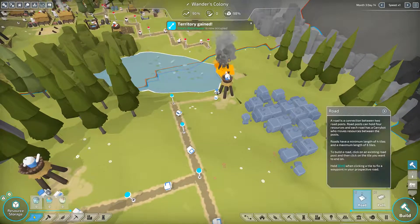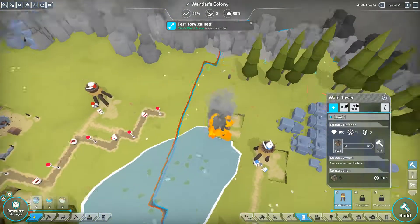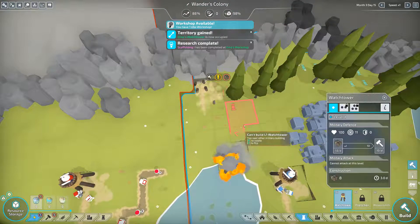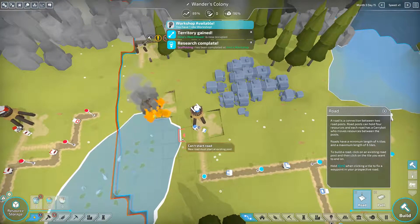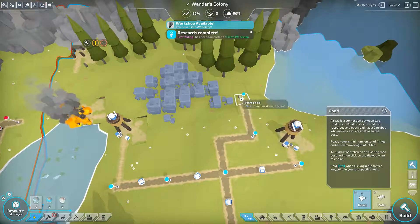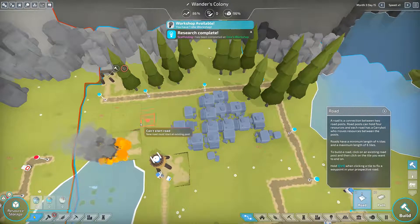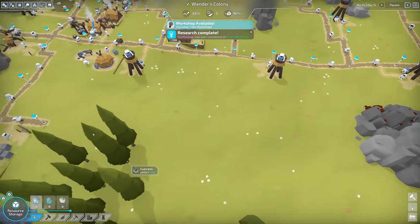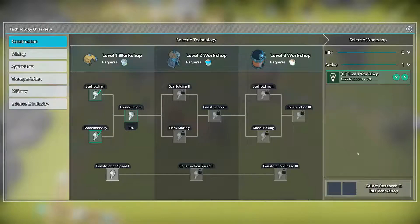Ha, take that! Can I build another watchtower? I can - just to protect that area so they can't get in there, and then that'll be it for watchtowers for a bit. Yes I can get around there! Scaffolding one is already completed - nice! Construction one, let's get to it.